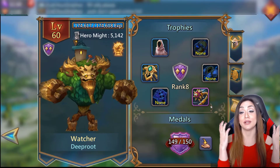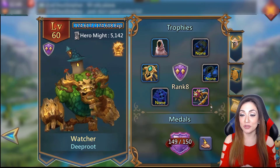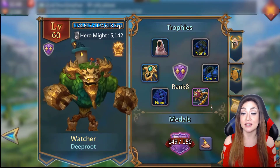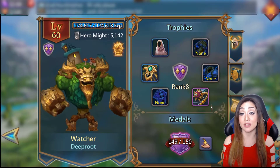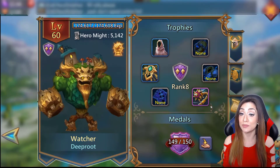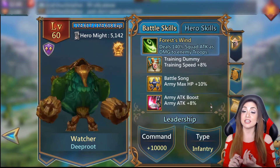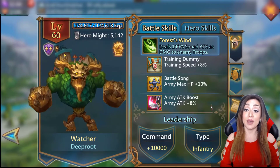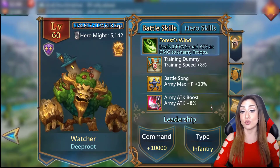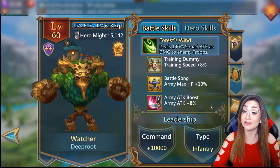For those of you that aren't super familiar with Watcher, he is a hero that takes so much perseverance because you're basically collecting medals to ramp him up. To get those medals you have to successfully complete hell events - research, building, lab, monster hunt. Most of those give you three medals, with the exception of monster hunting which gives you one medal.